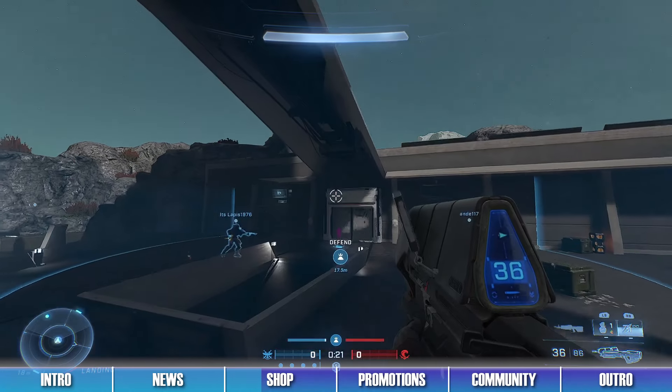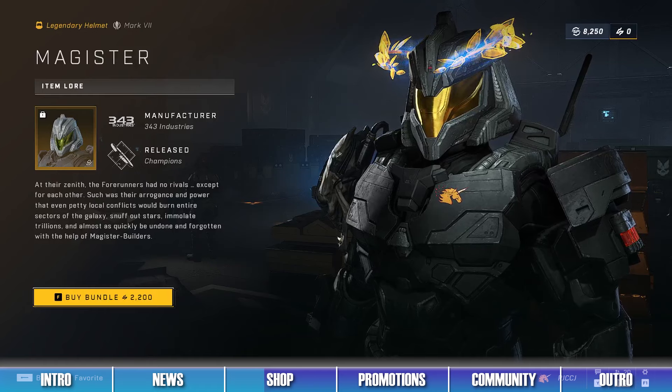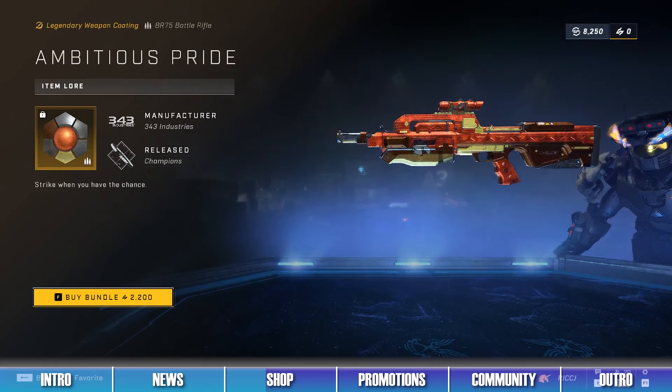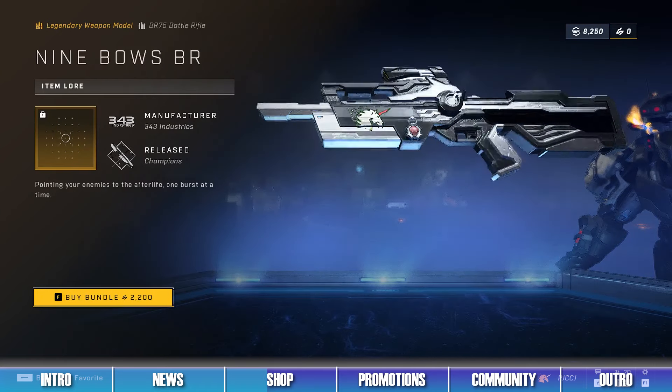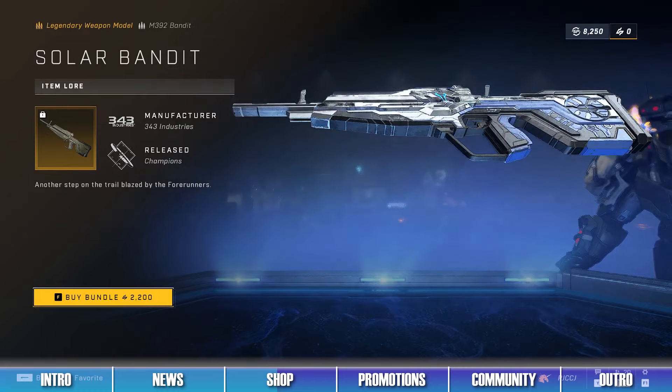The fourth bundle in the shop is the Mythic Magister Bundle, which contains items like the Magister Helmet, the Ambitious Pride Weapon Coating, and the Nine Bowes BR Battle Rifle Weapon Model. The fifth bundle is the Halo WC-2024 Championship Bundle, which contains items like the Sovereign Spear Helmet, the War Ravaged Armor Coating, and the Solar Bandit Bandit Rifle Weapon Model.